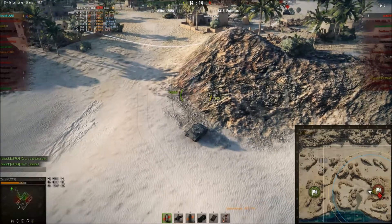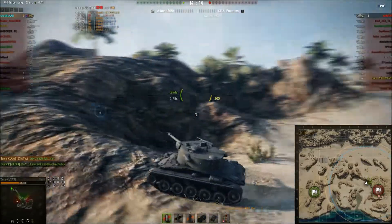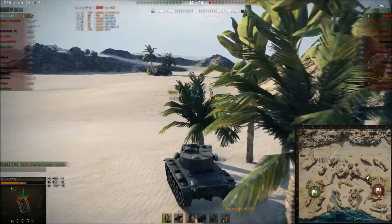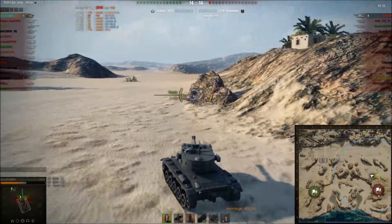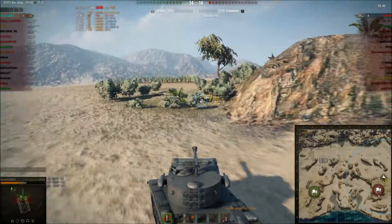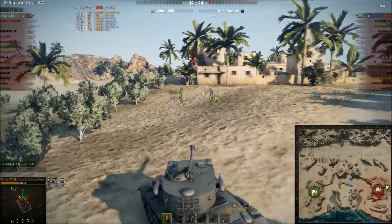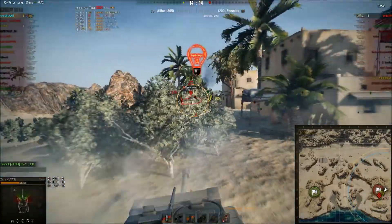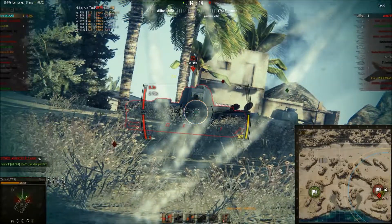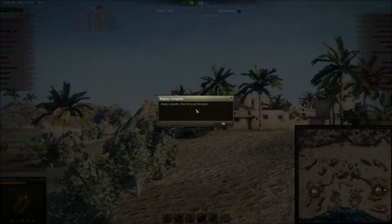Another shell didn't go in — that leaves me with only three shells left. All three of those shells have to go in, otherwise I'm not going to kill this KV-3. It's really tense right now, I did not want to lose this game. KV-3 — another chance, aim there, track shot. He fires and misses. I roll in one last shell — that is one very dead KV-3 and one very happy Chaffee.